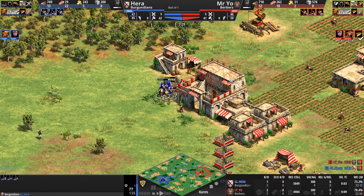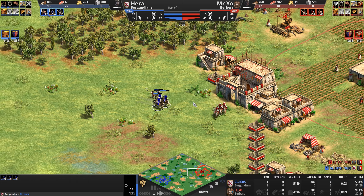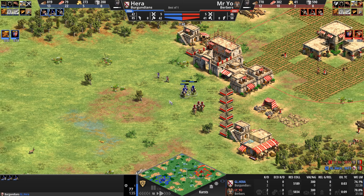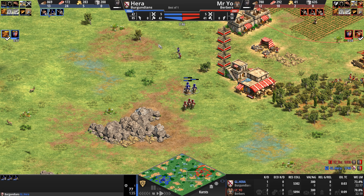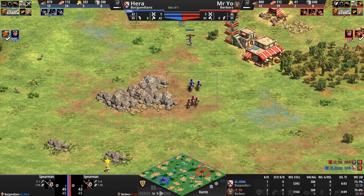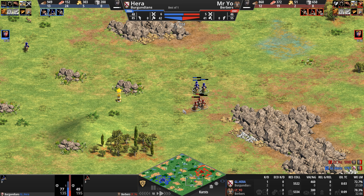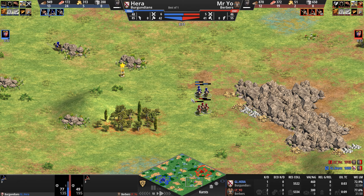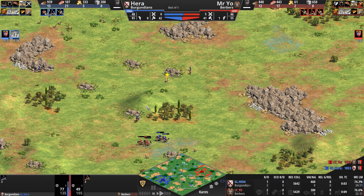Mr. Yo gets a little trapped inside his own alleyway just north of that barracks, as Hera continues chasing spearmen and scouts. Hera's Burgundian scouts have so much more HP than their Berber counterparts — so if Mysterio takes this fight, he is going to lose all three. Hera may lose just one or so of his units.